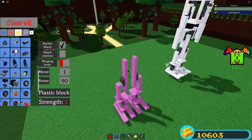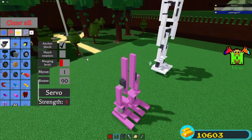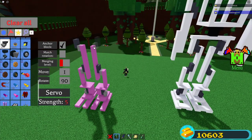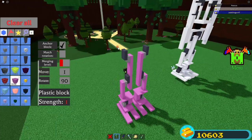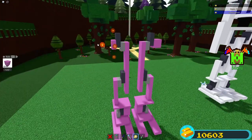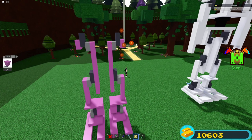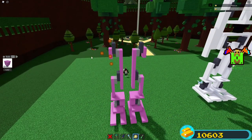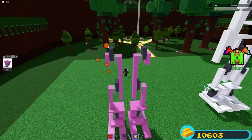Get servos again and face them outward with the light gray part connected to the plastic block — do the same for the other side. Get a plastic block and place one on each side, scale it in one time on each side, scale it down one time, then scale it up until five studs — so scale up two times on each side.